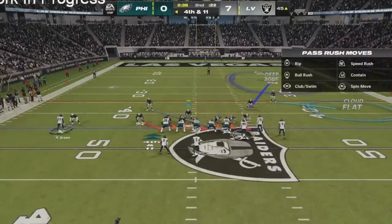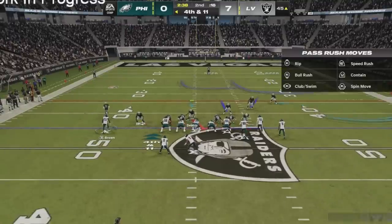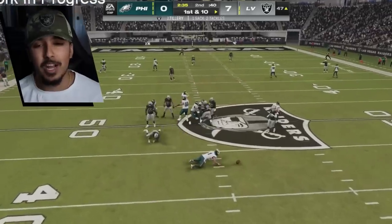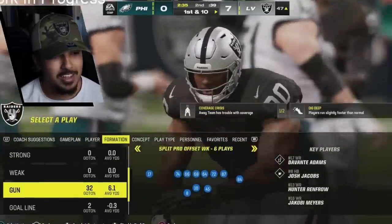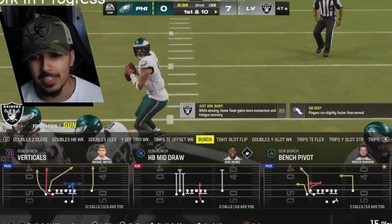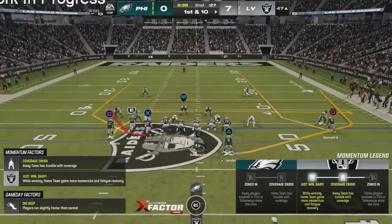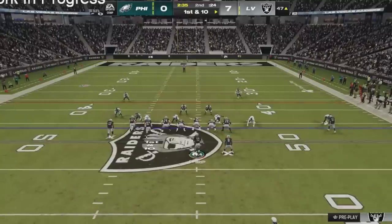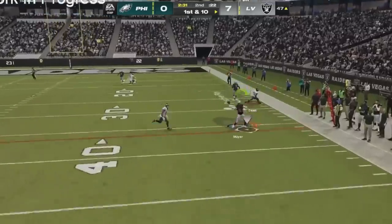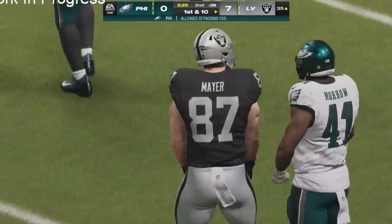We got some pressure — whoever that was, Jerry Tillery, new addition to the team, going crazy for us on that right edge. I wanted it to be Chandler Jones or even Mad Max, but they already made a few plays. We got the sack! He did have someone open — I knew he was going to verticals but I couldn't sell out to him. Thankfully it took him a little while to make that read and we were good to go. Right here Mike Mayer, the new tight end, the rookie tight end, the Darren Waller replacement — with a nice catch to the 35 yard line.